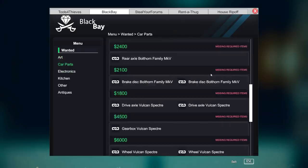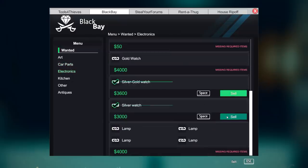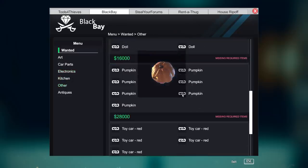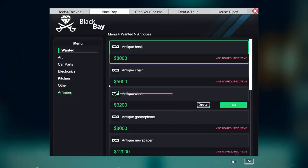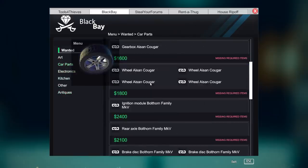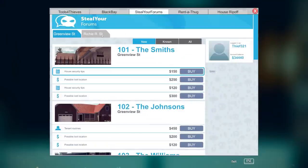I might as well sell that shit while I got it — that's some of the car parts I just took off. We've got $3,000 for a silver watch, $3,600 for a gold watch. We must have hit someone hard the last time we were here — $3,200. I want that antique newspaper though. We just made $9,000 for literally doing nothing and I like it.